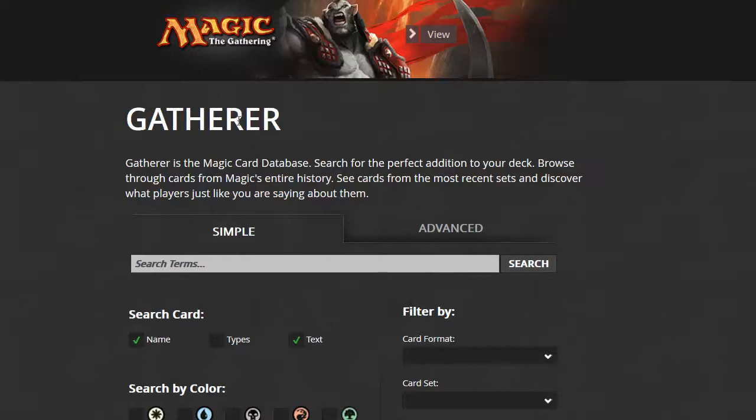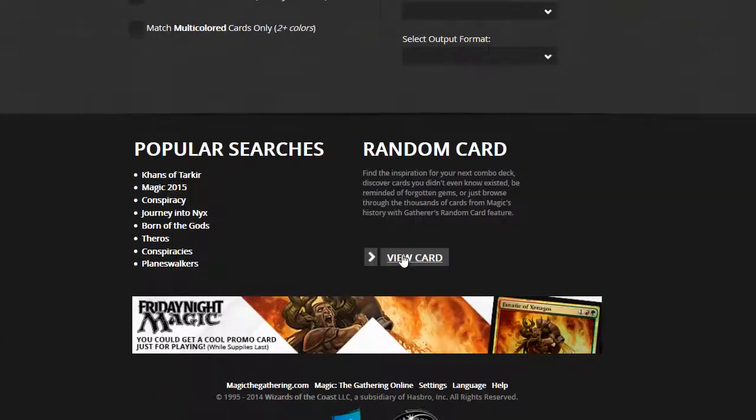Okay, so, Magic Card of the Game Day. Game? Card of the Game? Game of the... Game of the Card. Card games, yes. All right, never mind all that. Let's go to Gatherer. Look, it's Gatherer. Look at that. Gatherer. Let's scroll down to Random Card and we click.